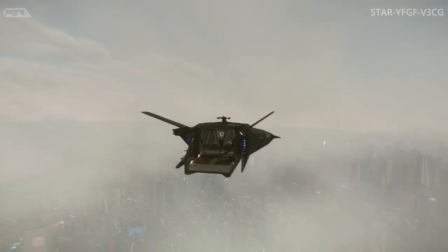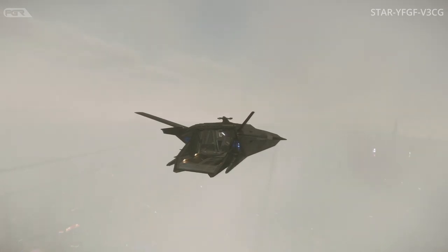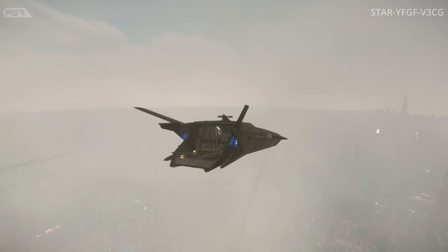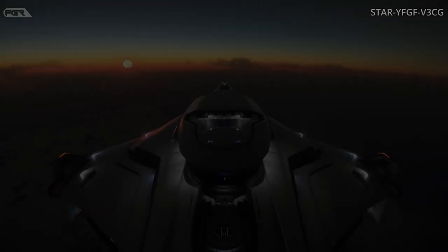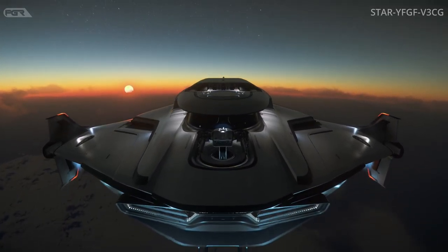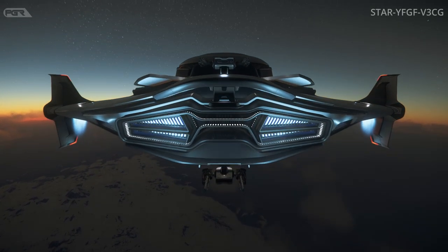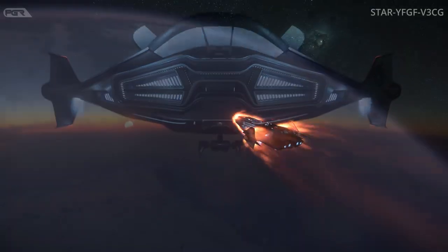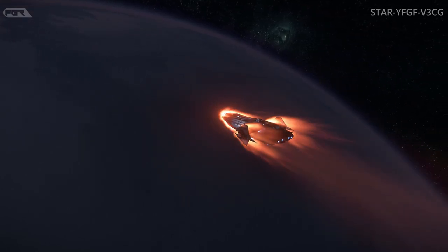They will eventually get a warning for impounding if they do not leave. With the changes of the Hull C comes a complete rewrite of how the cargo system places cargo into ships — not just the Hull C. Previous versions of the system only dealt with 1 SCU containers and used fairly simple logic for placing or removal. The system now supports various sized boxes to be placed in cargo holds: 1, 2, 4, 8, 16,